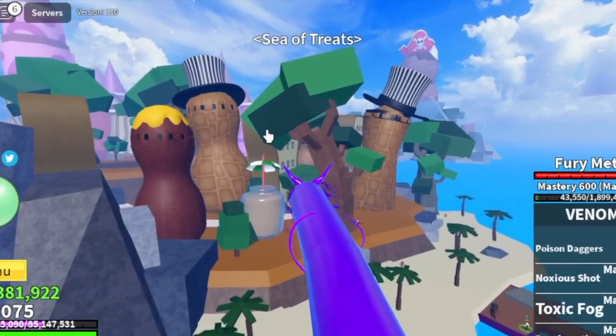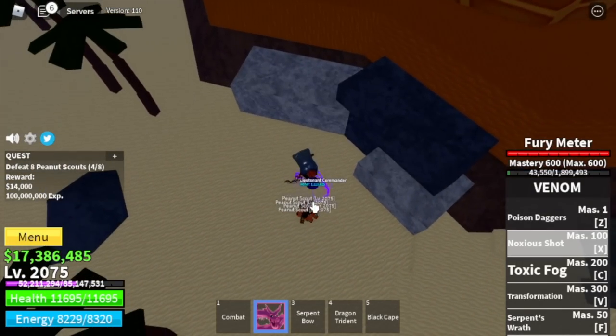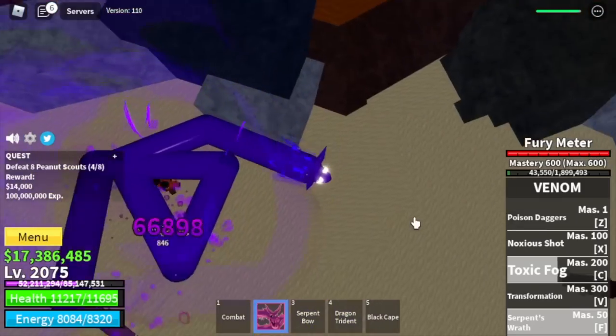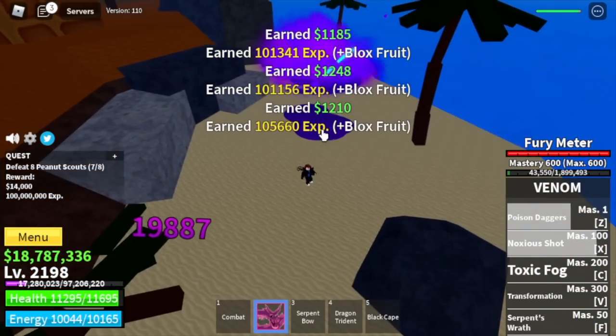And finally our last island: the Sea of Treats. Last two mobs. For the first one, the Peanut Scouts — you're gonna need to lure 4, then use your X, Z, activate your C, and F skill. And that's it. Keep on doing that — it's very easy to grind here because they're near the quest giver and the experience is decent. At level 2200 we are heading to the island of the door user boss.